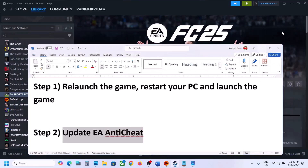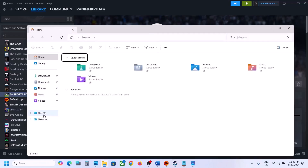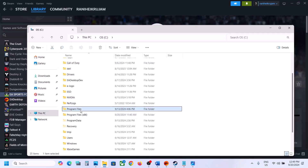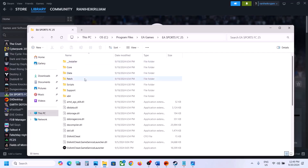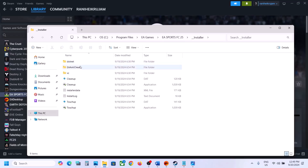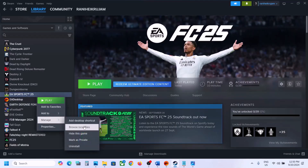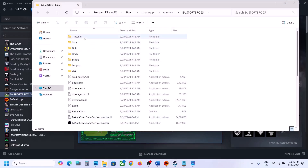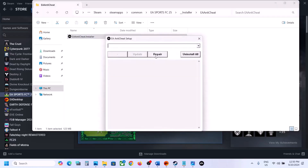To update EA anti-cheat, go to the game installation folder. If the game is installed on the EA app, open C Drive, then Program Files, then EA Games, then EA Sports FC 25, and open the Installer folder, then the EA anti-cheat folder. Here you will see the EA anti-cheat installer. If you have the game on Steam, right-click the game, select Manage, click Browse Local Files, then open the Installer and EA anti-cheat folder. Right-click the EA anti-cheat installer and click Run as Administrator, then click Yes.